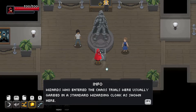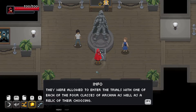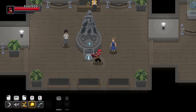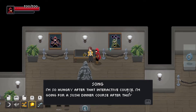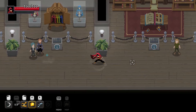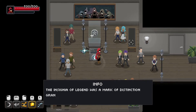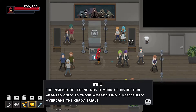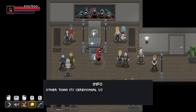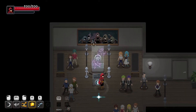Wizards who entered the Chaos Trials were usually garbed in a standard wizarding cloak as shown here. They were allowed to enter the trials with one of each of the four classes of arcana, as well as a relic of their own choosing. The insignia of legend was a mark of distinction granted only to those wizards who successfully overcame the Chaos Trials. Not much else is known about this relic, other than that it was crafted directly from Chaos Energy.